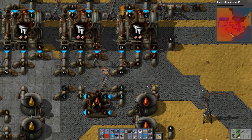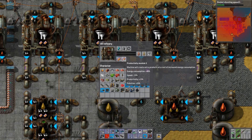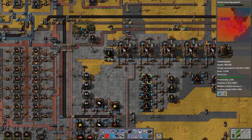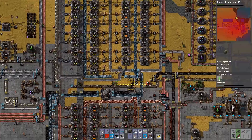Good morning, this is BurnRate, and welcome back to Factorio .12. We've got our productivity modules running in there, and we have a few in there cracking. But we need a few more. We need to go get that oil that's out to the east still.